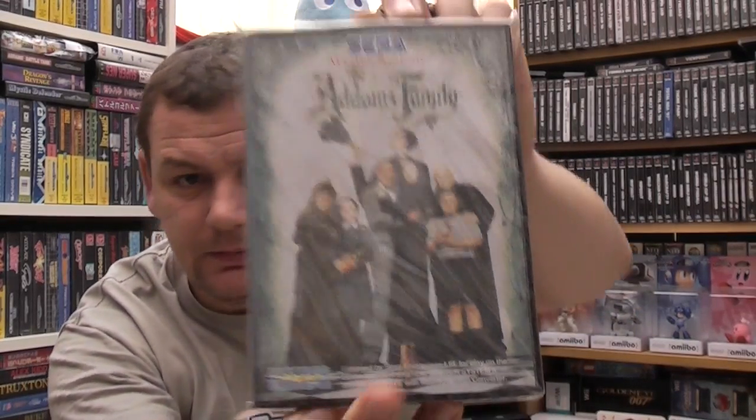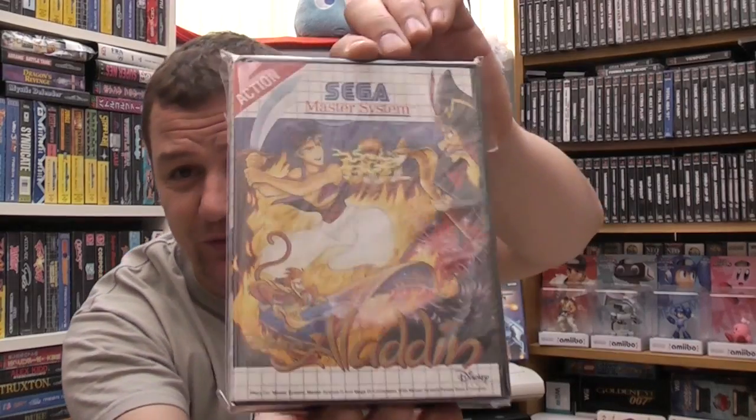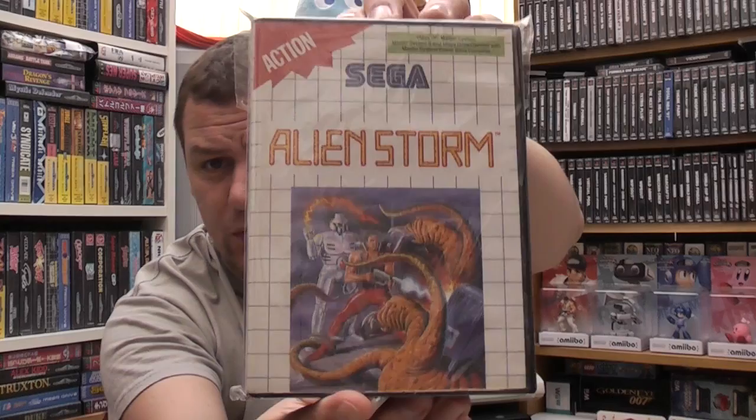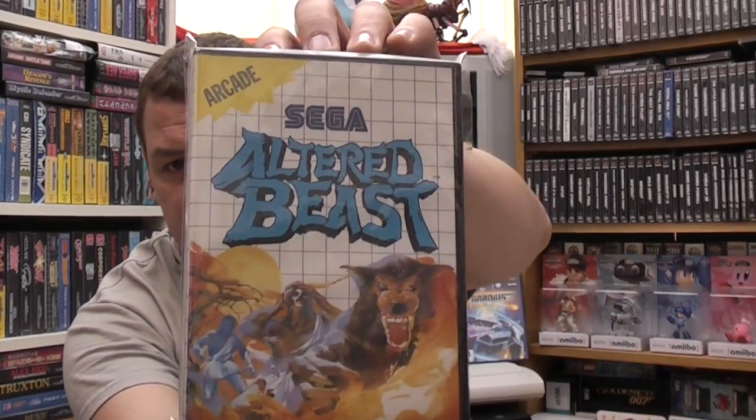Number one: Ace of Aces, Action Fighter, Adams Family, Aerial Assault, After Burner — there will probably be pauses in between me shuffling shelves around. Air Rescue, because I haven't got enough space to have it all on the floor. Aladdin. Alex Kidd in Miracle World — tough one to get. Alex Kidd in Shinobi World, Alex Kidd in High Tech World — that's what I'm missing the manual for. Alex Kidd: Lost Stars — that's what I'm missing the manual for too; I might rebuy that one.